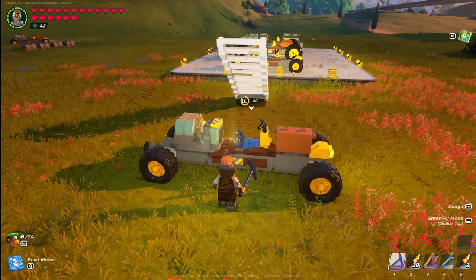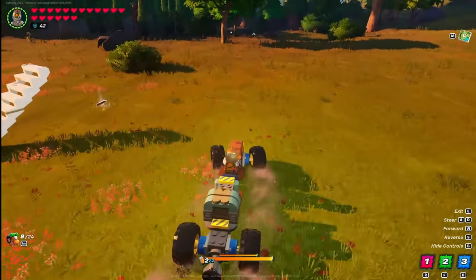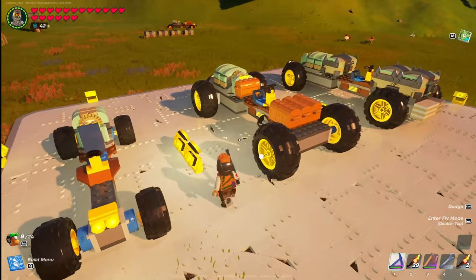With the Slim Mini you can travel around your world, collect resources, and get back to your base pretty quickly and reliably.